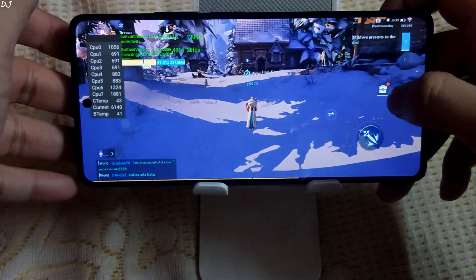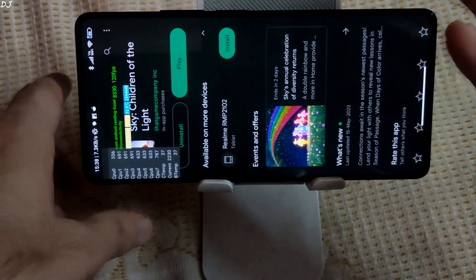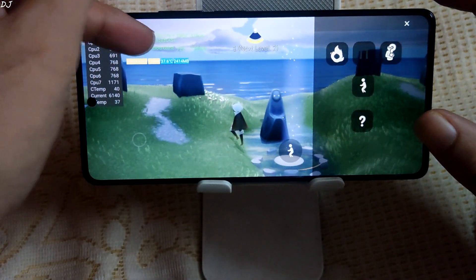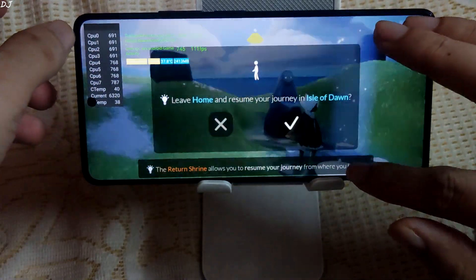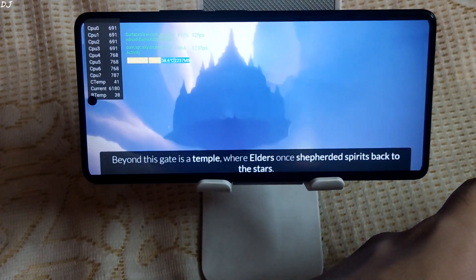So 30 FPS in Dragon Raja. Now I'll be running the next game — Sky: Children of the Light. It's an open-world social indie adventure game you can download for free from the Play Store. I was not able to change the game settings and unfortunately FPS is capped at 30 again — this is disappointing. I was able to change settings on my older phones, but on this device no graphics settings show up.